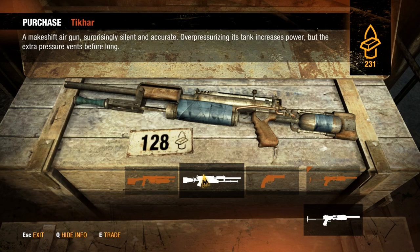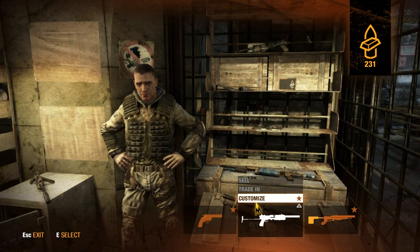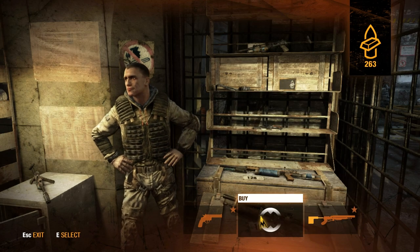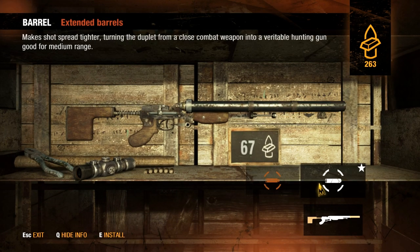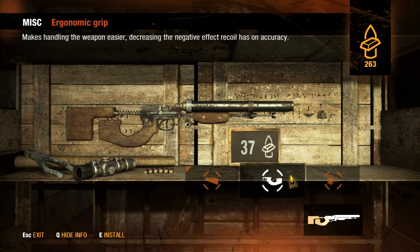And then the Tikara makeshift air gun — surprisingly silent and accurate. So what you're saying is that it's silent and deadly, and runs on gas. Well, I'm going to sell it for right now because it is just not a good gun. I don't see myself using it very often. Can I customize this at all? We can go with a new barrel, which makes the shot tighter — turning the duplet from a close combat weapon to a hunting gun for medium range.